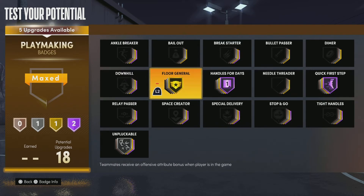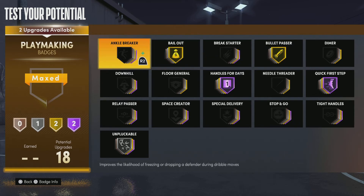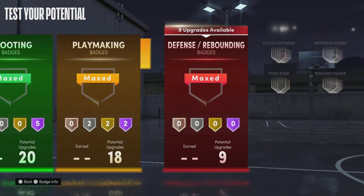If you like Floor General we can't get it to Hall of Fame on this build, but if you want to help out your teammates go ahead and put it on. For me I'm going with Bullet Passer — I like that badge a lot. For the final playmaking badge I'll put on Bailout and Ankle Breaker. Bailout is great because whenever you go for a layup and pass it out it won't go out of bounds — I like doing bailout passes a lot.